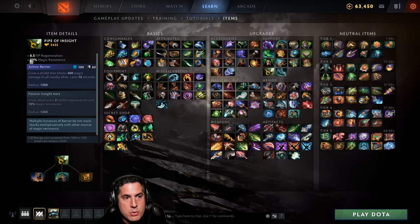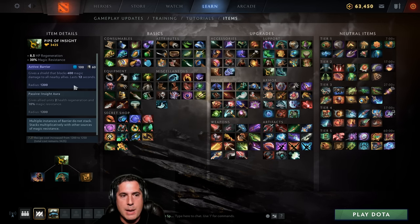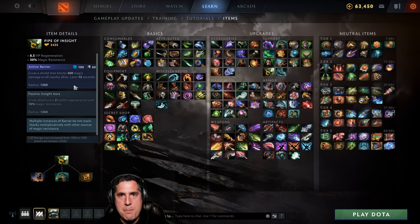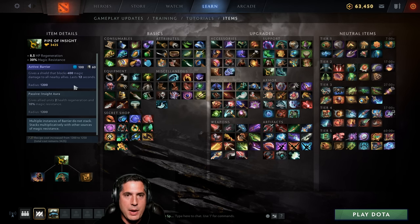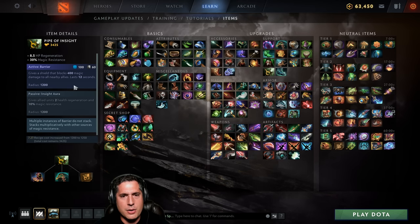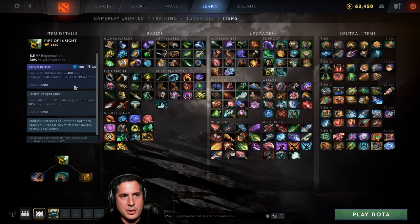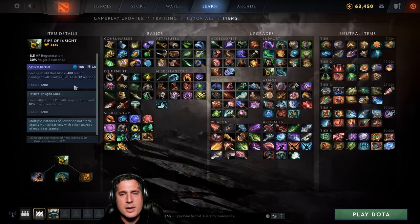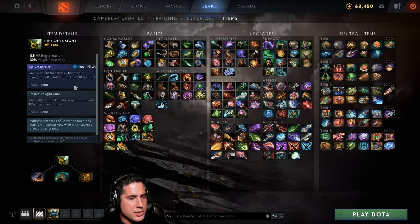Pipe of Insight also grants everyone around you a 10% magic resistance aura. That can single-handedly counter spell-heavy lineups — Pugna, Lina, and out-of-control ultimates like Lion's Finger. You build Pipe of Insight against mage-heavy lineups. It's primarily a position 4 item but a position 5 can build it too given its lower cost.